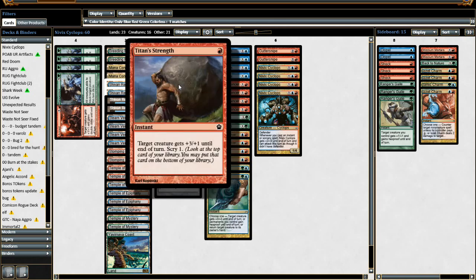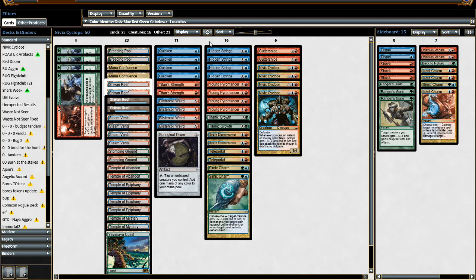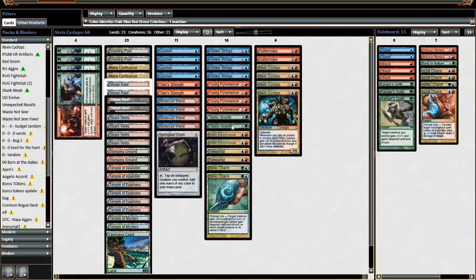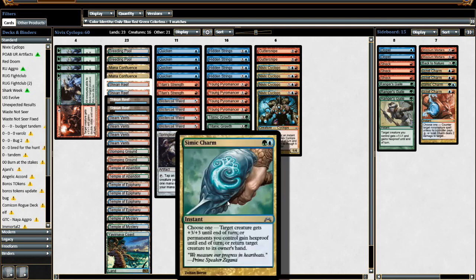We have just two Titanic Growth and two Titan's Strength. I thought about using Phyto Burst with Quicken but it didn't quite make the cut. We have two Goblin Electromancer — it's always nice to reduce the cost of Titanic Growth, Armed and Dangerous, and Hidden Strings. We might cut down to one Goblin Electromancer and two Springleaf Drums; that might be a little better. I don't want to get flooded with too many lands — if so I might cut a land and go three Springleaf Drums. And of course we have Simic Charm, which is really the reason why we are using green.